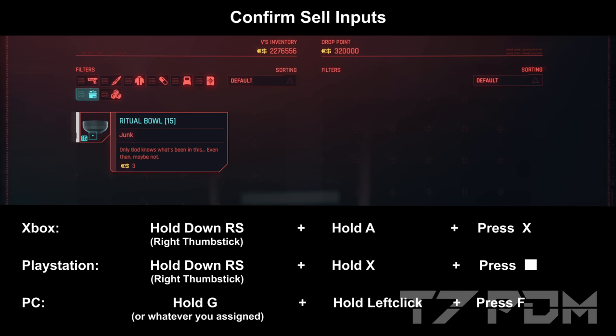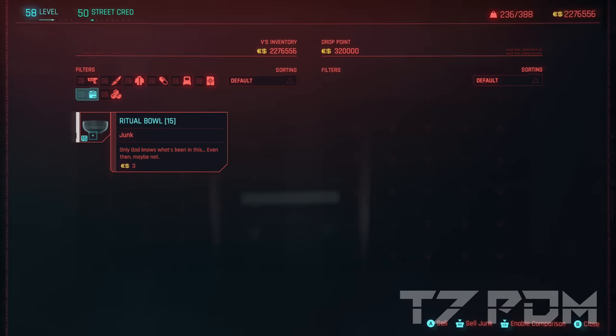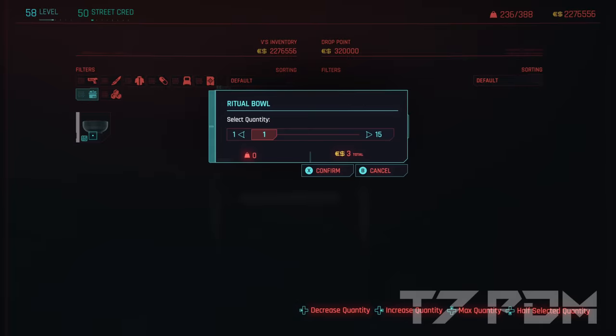Additionally, you also have to press the confirm button: X on Xbox, Square on PlayStation, F on PC. So on PC: hold G, hold left click, and press F. On Xbox: hold right stick, hold A, and press X. On PlayStation: hold right stick, hold X, and press Square. Make sure your cursor is still on the item stack. Once you see the selling menu with the slider appear, you can release all the buttons.